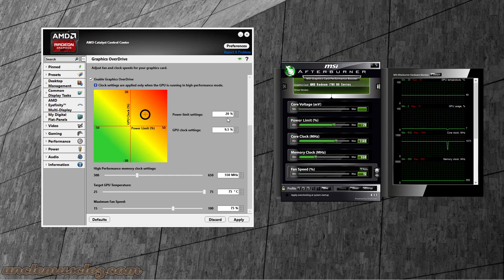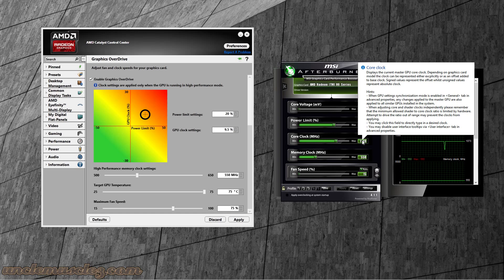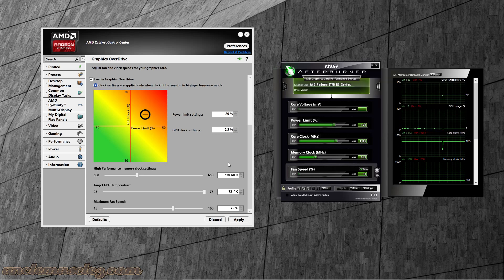I've tried 9.5% for the GPU — that actually rounds out to about 1150. If you look over in MSI Afterburner it's actually clocked at 1149. I'm just sticking with the Catalyst Control Center right now; it really doesn't matter which one you choose. I'm not even sure if that one clock difference will actually make a difference either way, so I'm just leaving it how it is. 9.5% rounds out to about 1150.